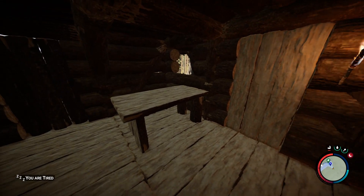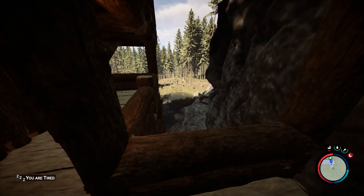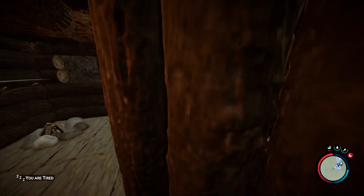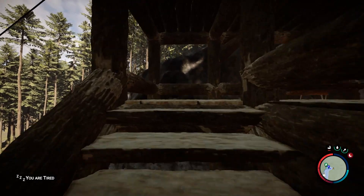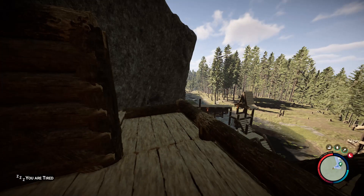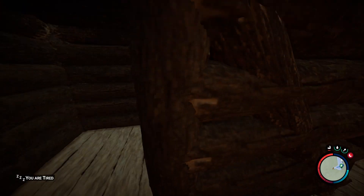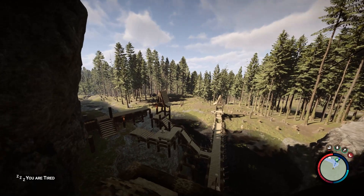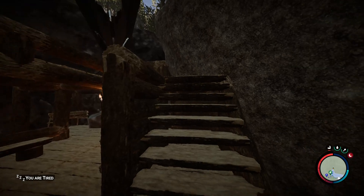We do have another terrace over here with a nice view from this side. Let's just move to the top floor. On the top floor we don't really have anything too special, but I do have a bit of space that we can use for some gardening or whatever we want. Eventually I could even put some beds over here.